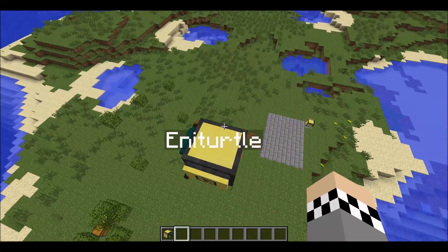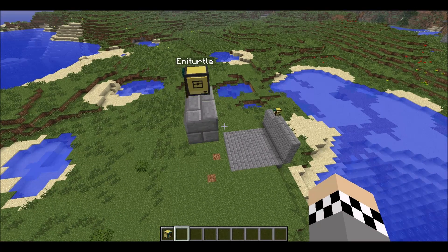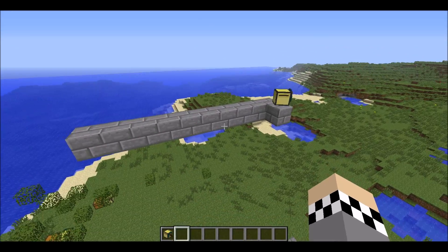Up here we have another turtle running a really easy and cool program. It basically works similarly to the farm program and the sugar program I showed in the earlier ComputerCraft video. It's a modified version, and the program is called 'platform' — then you enter how many blocks forward. I'm going to go for 10, then let's say 6 wide.